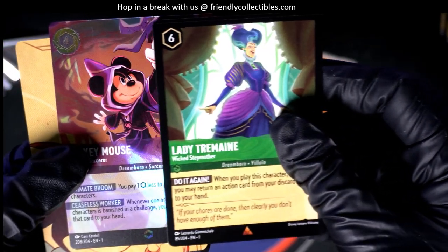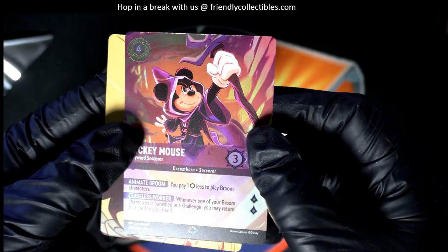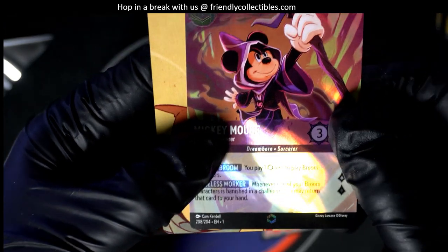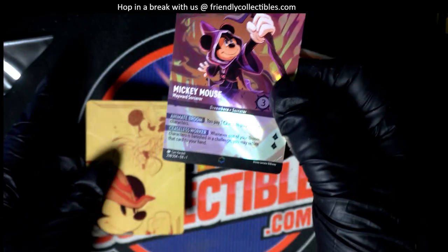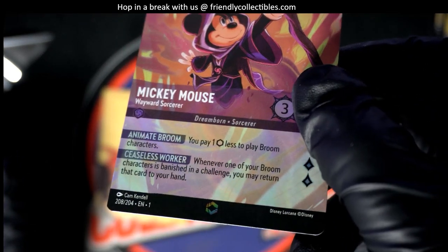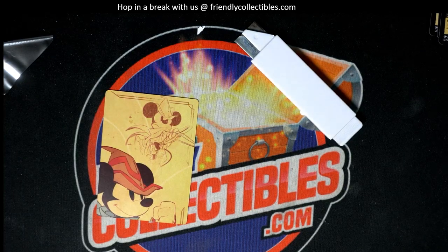Here's a Mad Hatter — oh my, look at this! Is this an enchanted? I believe it is. Look at that — the number here is 208 of 204. This is a big hit. This is one of the special enchanted — it's better than legendary hits. It's a rainbow enchanted pull right here. I'm going to pop this into a top loader. This is probably one of the ones you want to get graded.